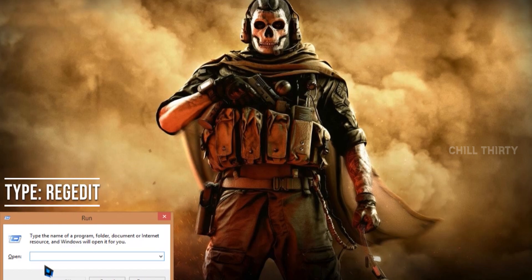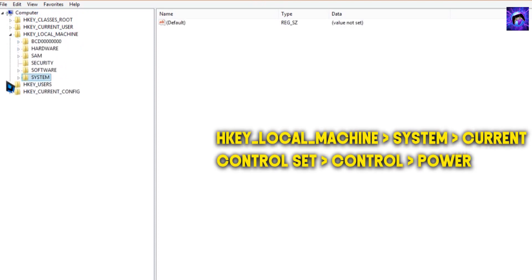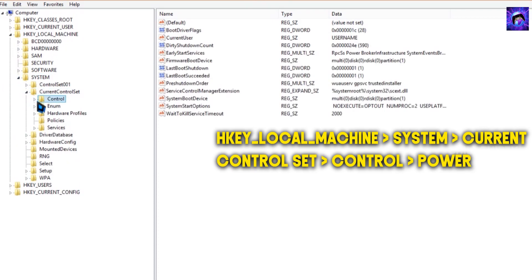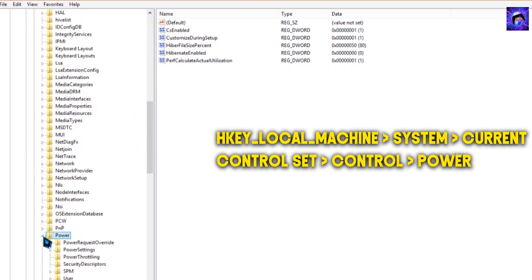Press the Windows key plus R on the keyboard. Now type 'regedit' and click OK. You get a new window — now follow me carefully. Go to HKEY_LOCAL_MACHINE, click System, click CurrentControlSet, click Control, now scroll down and select Power. Now right-click on Power.